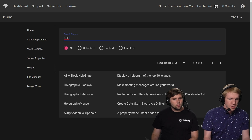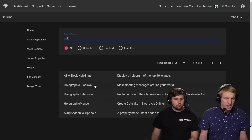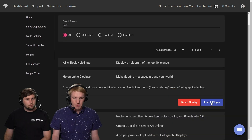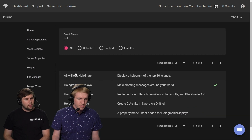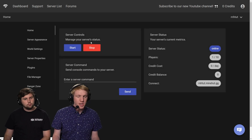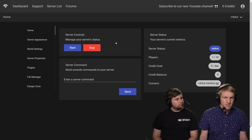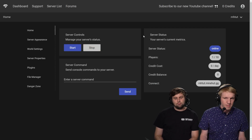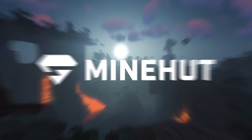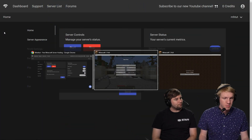We're going to type 'holograms' and then we have a few different options here. A lot of these depend on Holographic Displays, so this is the main one. We're gonna install that — click the bottom right — and you can see the checkmark that it is installed right there. And then just like when we're installing any plugin, we're gonna stop and start our server.